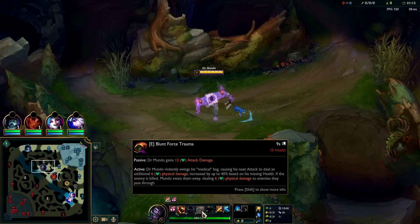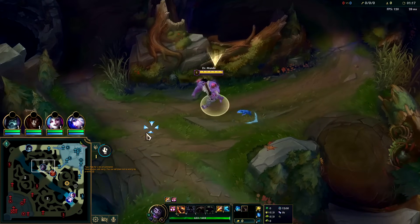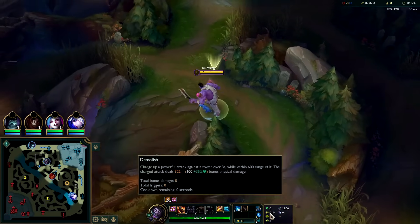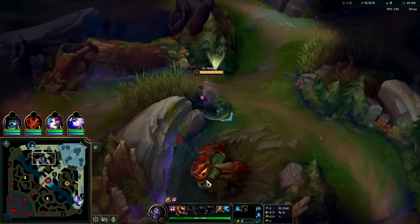For your runes on Mundo jungle you can go Fleet — totally fine. The thing is Mundo's E does more damage the lower health he is anyway. Grasp is coming back into the jungle meta a little bit — it's literally Skarner jungle's highest win-rate keystone, and Mundo jungle as well. So go Grasp, Demolish, Conditioning, Overgrowth — lots of scaling. With free boots, Approach Velocity, more scaling with attack speed, double scaling health.